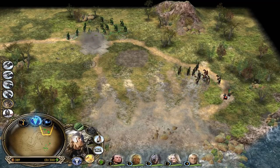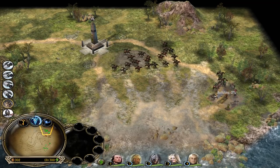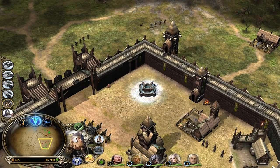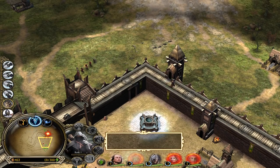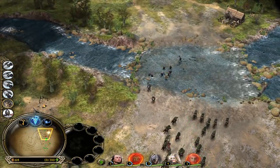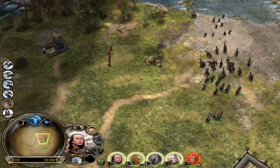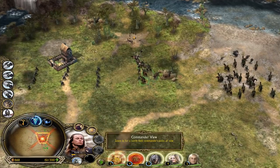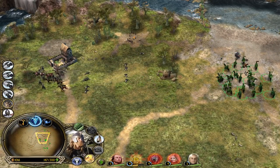The outpost costs pretty much the same - 600. Now we can build the statue behind for the extra leadership. Haldir is doing a nice job - he's level five already. The tower is also helping. The archer range is level two now - that's gonna give us the chance to get elven fletching, which will make our units deal more damage.